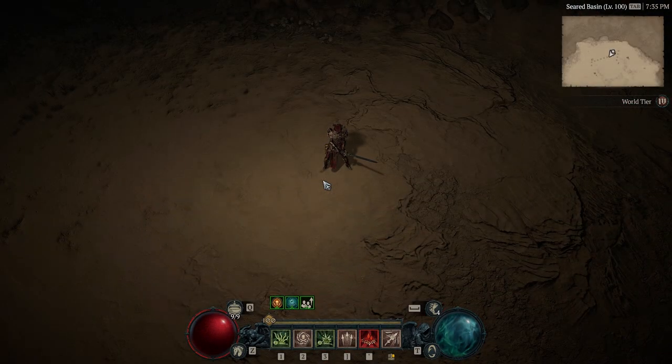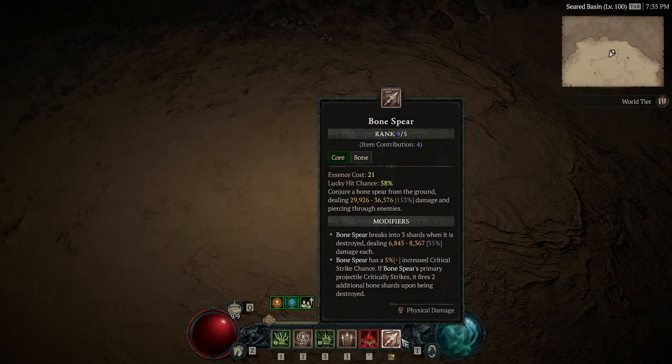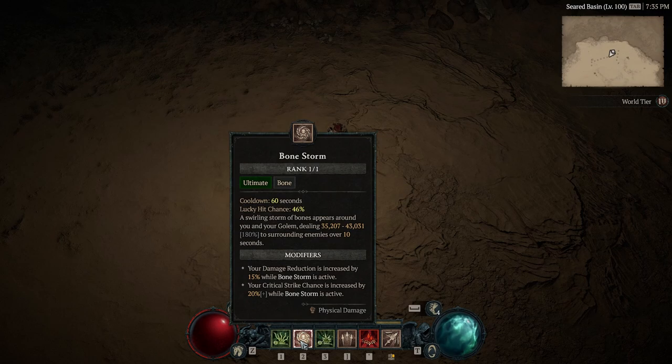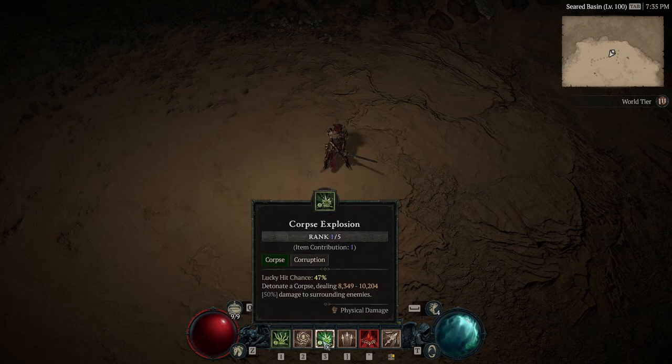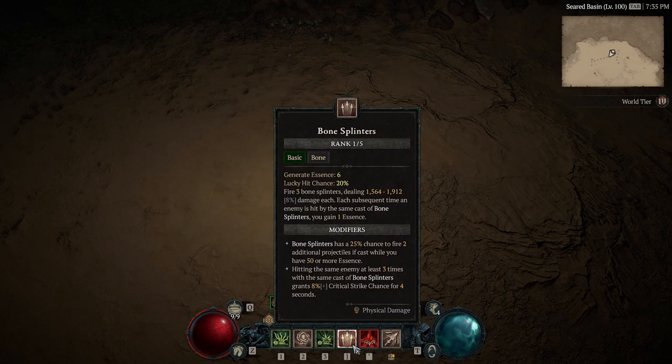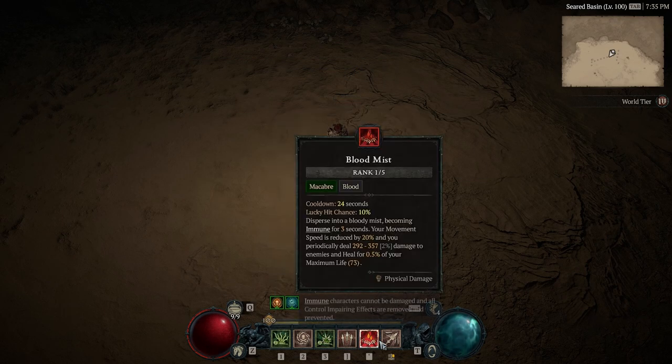So the burst-down Lilith build will be using a Bonespear build, which uses Corpse Tendrils for increased crit damage and crit chance, Bonestones for increased crit chance as well, Corpse Explosion for the increased damage with Corpse Eater, Bone Splinters to generate some Essence, and finally Blood Mist to evade two one-shot attacks during the encounter.